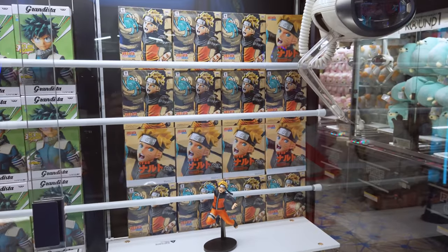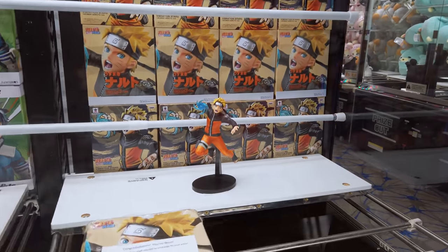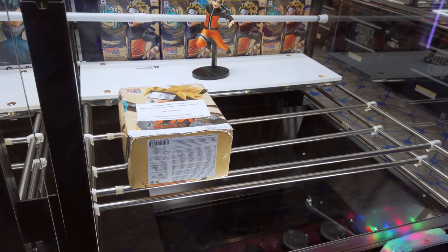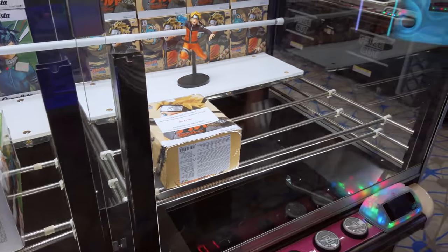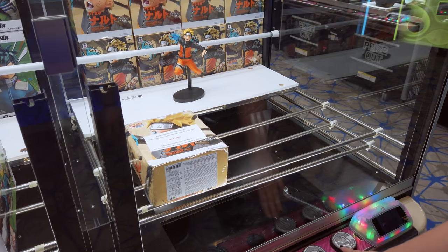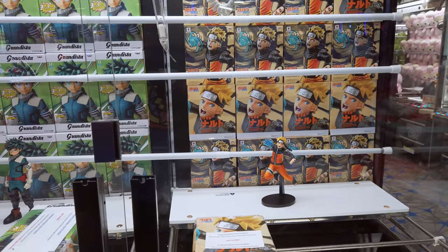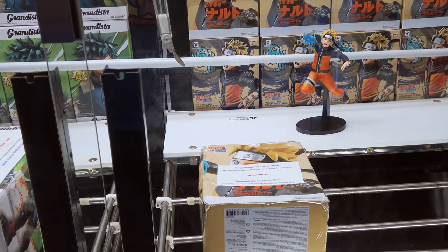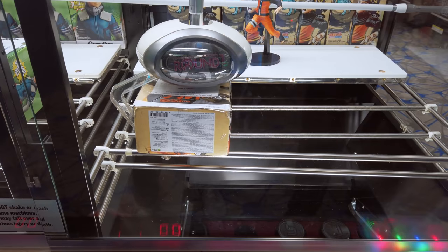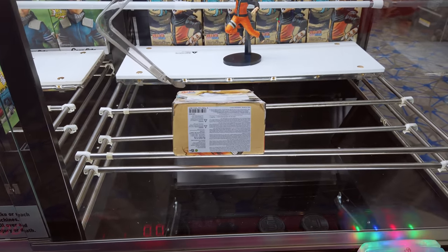We've got Naruto — a very cool Naruto figure. He's ready to smack that box into the prize chute. All you've got to do is just push it over. Again, you just want to get it as close as possible to the box. Very close, that's pretty close. That's as far over as I could go. Real nice — how does this first push go? That's going to settle everything.